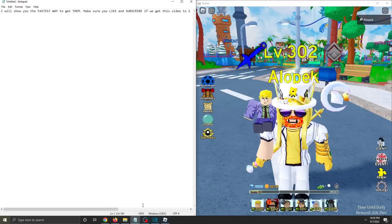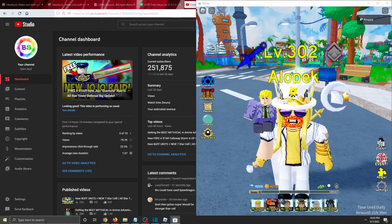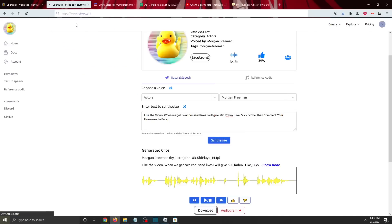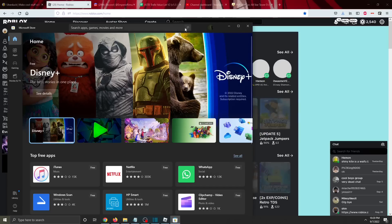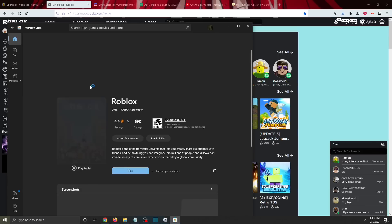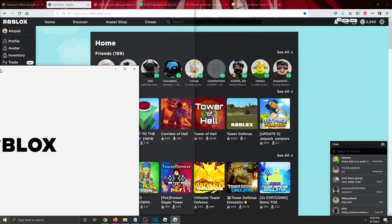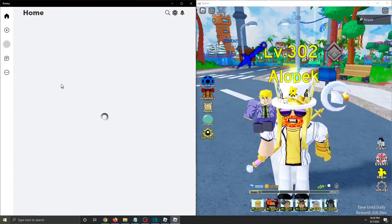If you have Windows, go to the Microsoft Store and download Roblox from there, and also download it from the Roblox website. If you download Roblox from both places, you can run two instances at once — one from the app and one from the browser — giving you two accounts on Roblox at the same time.